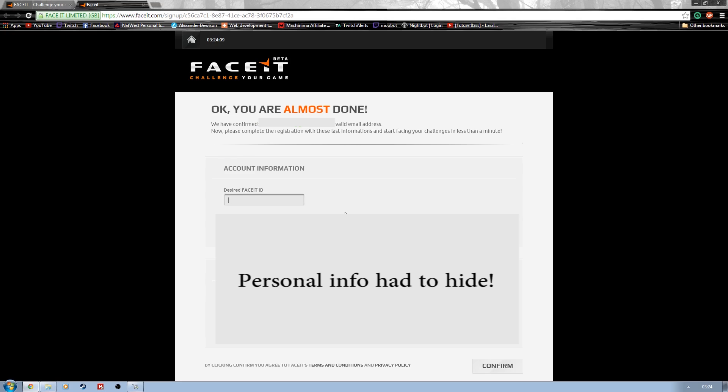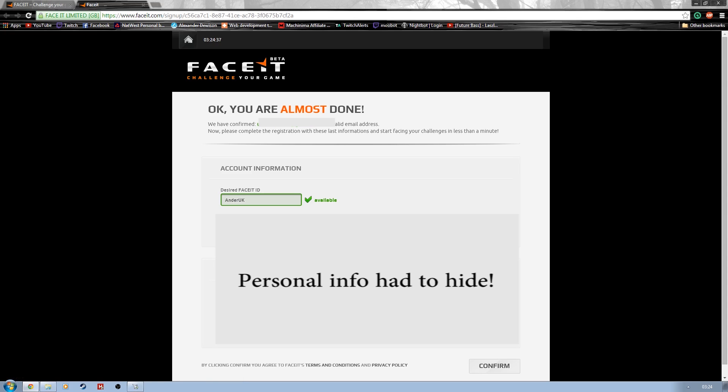So I'm just going to enter my details — username and password — and just fill out the basic form information. Just a simple form that you need to fill out. Then you just simply fill out the form, get it completed and confirm. Once you've confirmed that, you go straight into faceit.com.